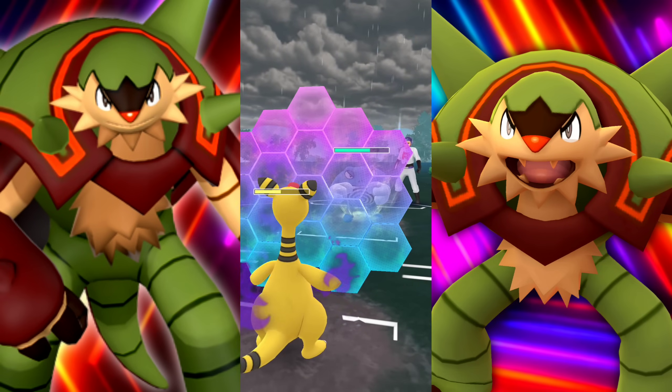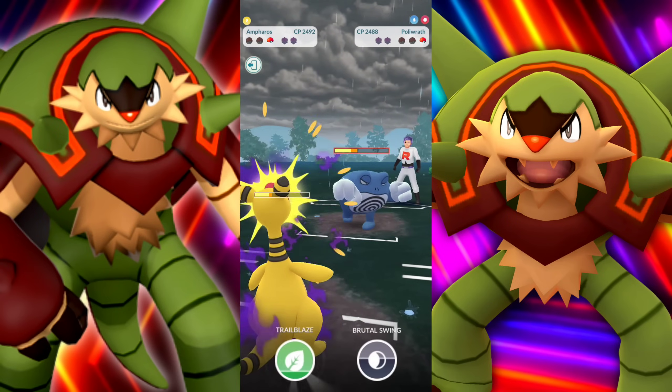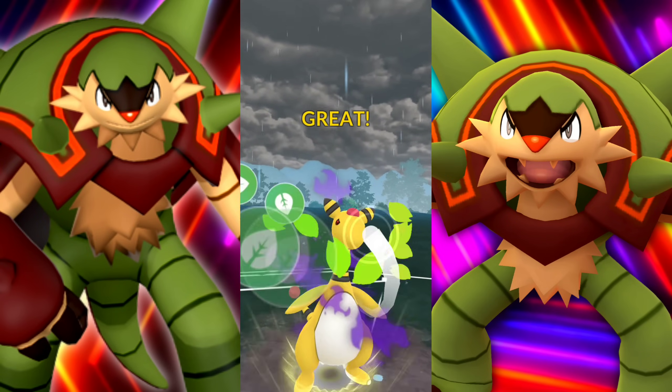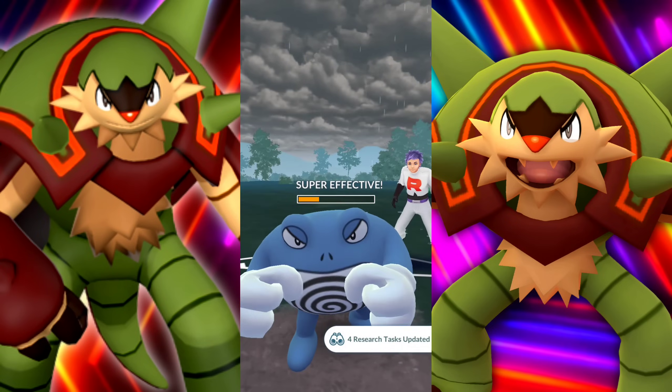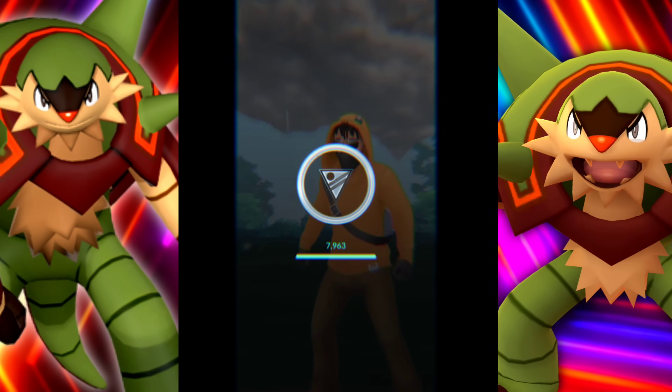We have so much health left that we're going to be perfectly fine. The Poliwrath doesn't have a massive energy advantage here. Throwing that Trailblaze, we get to another one. There's really no point to risk it - we throw another one. And there you have it, folks - Smackdown Chesnaught is pretty awesome. Thank you for watching and take care.